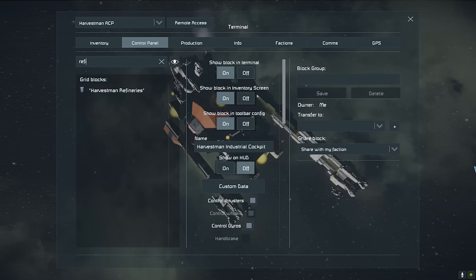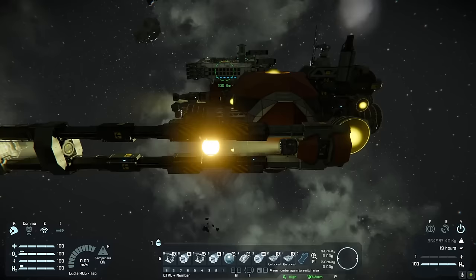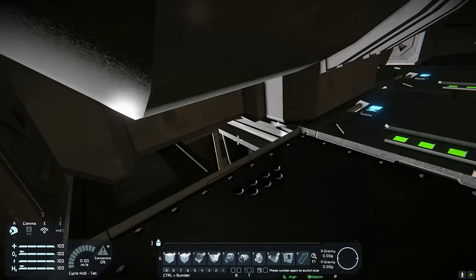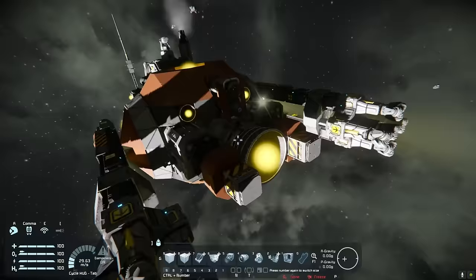Very nice. What do we have on board? We've got two refineries and two assemblers. Does it have an O2 gen? It does. So this thing can literally take care of itself — mine until it's full and then return to port. There's the retracting of the drill arms, nicely set up on the scripts. Lovely. Strong work, I really like this one. It does everything you need it to do — refineries, O2 gens, so it is fully self-sufficient. Would be a really good ship just to take out on a spin, do a bit of a mining run and come back to base with a boatload of ingots.